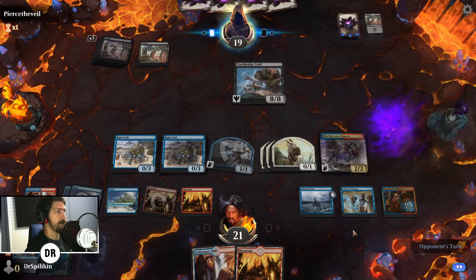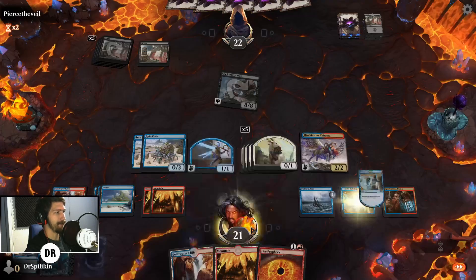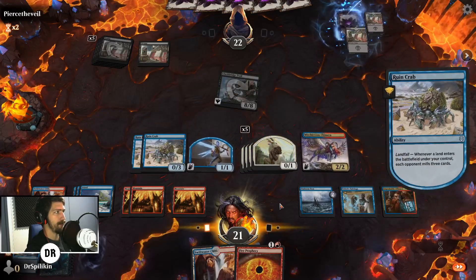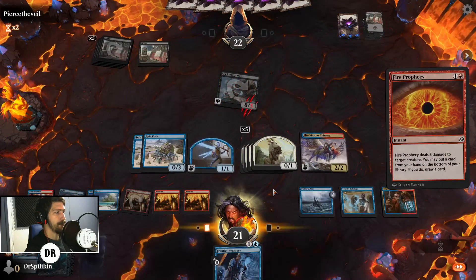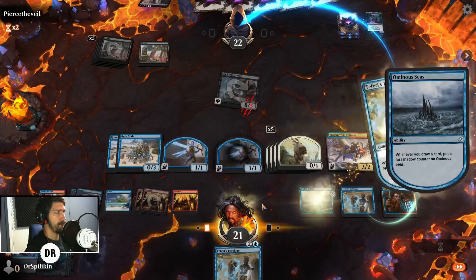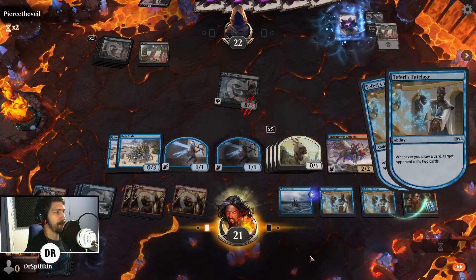Another Goldvein Bridge — we can sacrifice a goat here. They're down to 21, this puts them down to 15. I think we do Fire Prophecy to draw, create some fairies, hit the fairy Tutelage, and we may find some more card draw. Indeed we did — another Tutelage, fine by me. They'll be down to seven after this. For us of course.